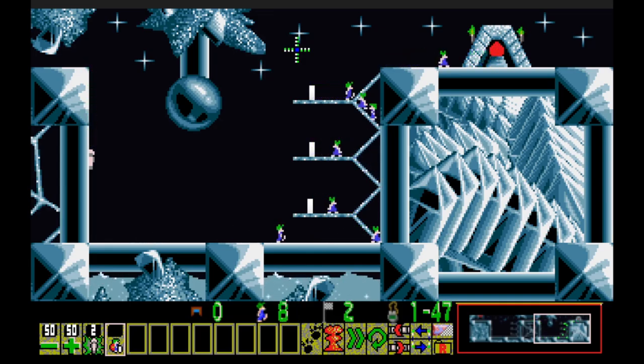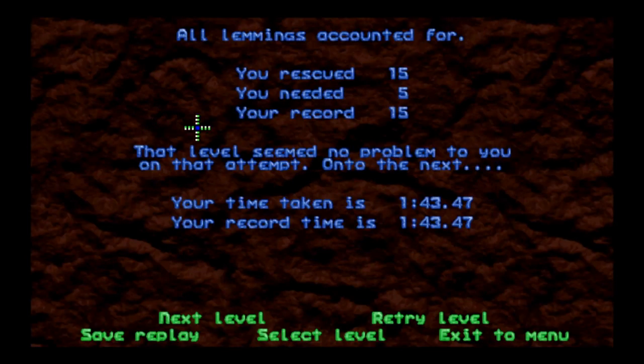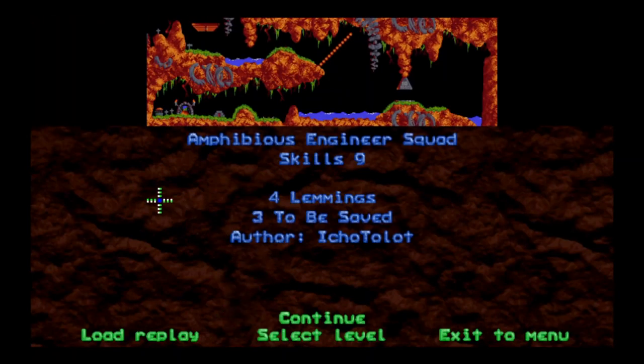One lemming is going to walk over that stacker wall every time, resulting in death — unfortunate, but still far more than we need to satisfy the level. Only five lemmings had to be saved and we ended up saving 15. The flag indicated we got 10 more than we needed. Stackers and stoners — you've got to be quick to keep lemmings from walking over everything.